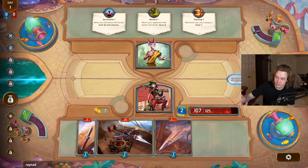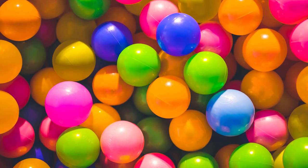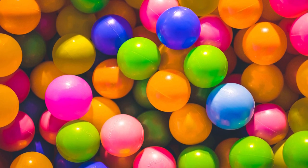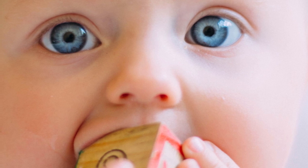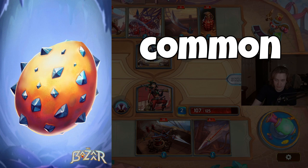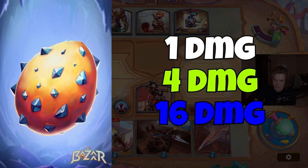Another thing we can infer based on Reynad's wording, assuming it is more of a direct replacement for the level system, is that each card will have a common, uncommon, and rare version, ensuring that all cards are viable at all stages of the game. This is a bit of a leap of logic on my part, and I understand if people have other opinions as to exactly what Reynad was inferring, but this is how I read the new system to be. For example, the Dragon Egg card will have a common, uncommon, and rare version of that card, each one likely gaining a big stat boost compared to its predecessor.